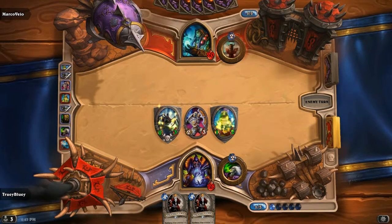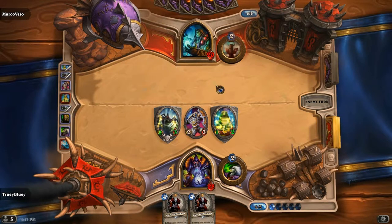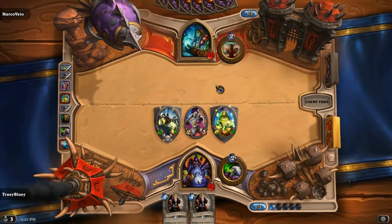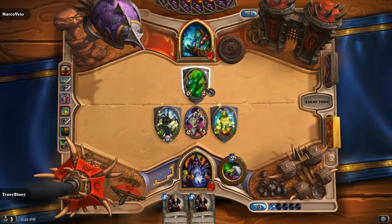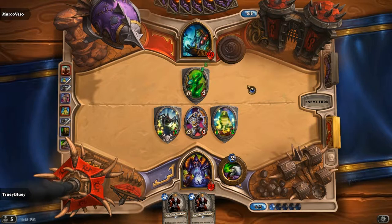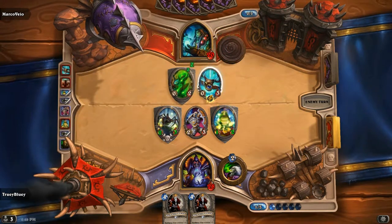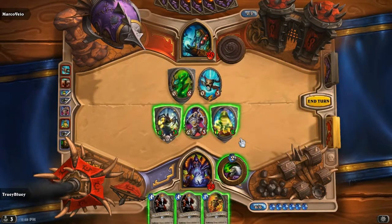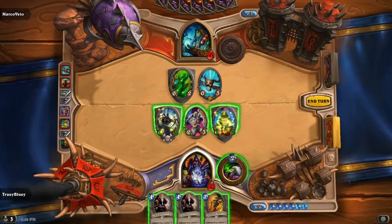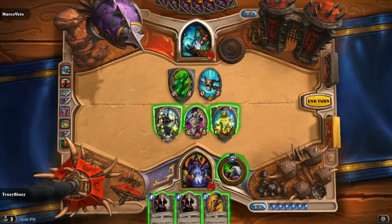He might Totem Lightning Storm here — I would expect it. He's already played a Feral Spirit and Lightning Bolt. For little hints: you want to keep track of what they've already played. Shamans usually run Lightning Bolts, Feral Spirits, and Lightning Storms, and they Totem to get the Spell Power. He didn't get the Spell Power Totem, so Lightning Storm costs 3 mana. He's hoping to roll high on these two Totems. Let's tap, play Dark Iron Dwarf, use it to kill the 3/2, then hit face. Perfect.